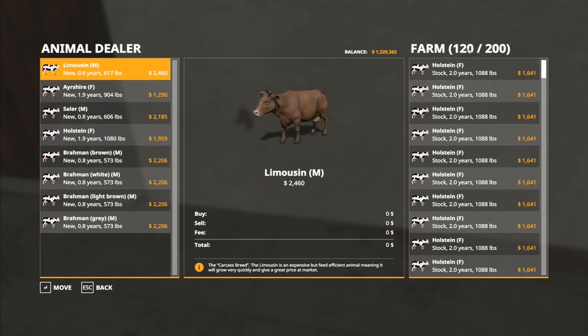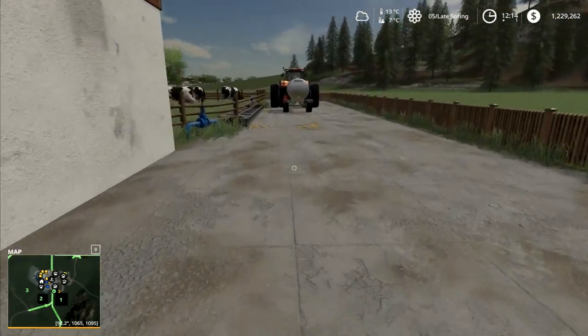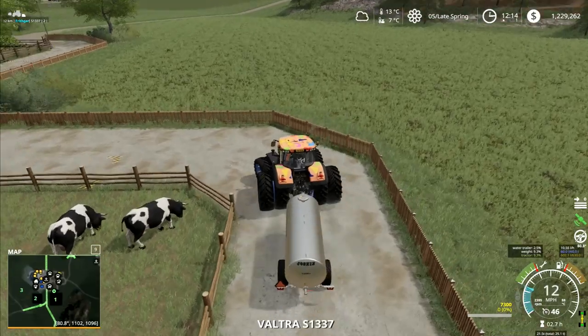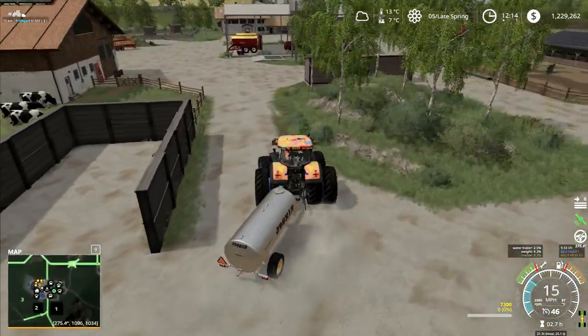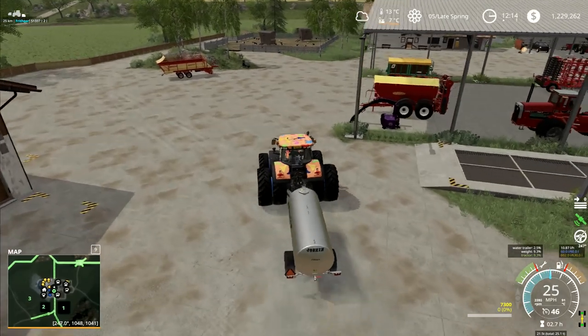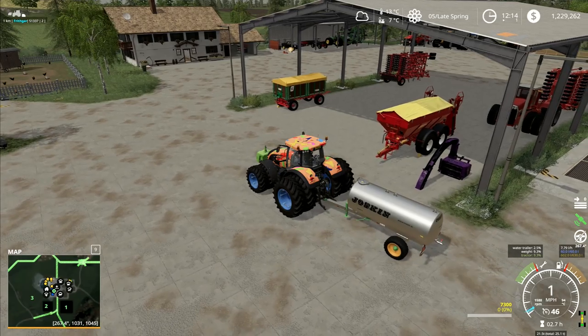We've got 120 cows at the moment — I did say go big or go home. Should I go and get more cows now? We're well below the 2,000 mark. This would seem to be the optimal time to get two more loads — another 72 cows. The last couple we could leave, but 72 more cows right now would mean we're done with cows and we've got every cow we could possibly want.